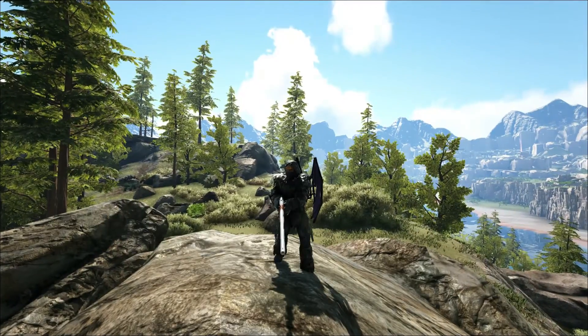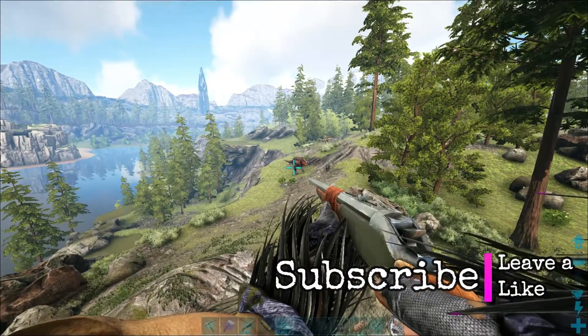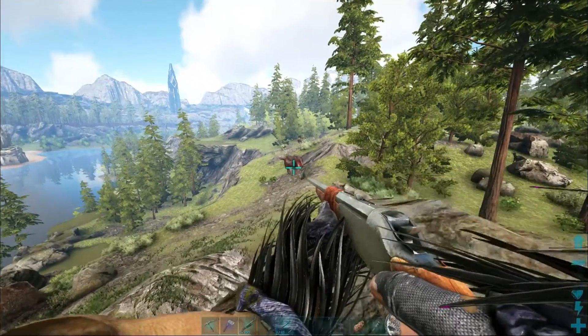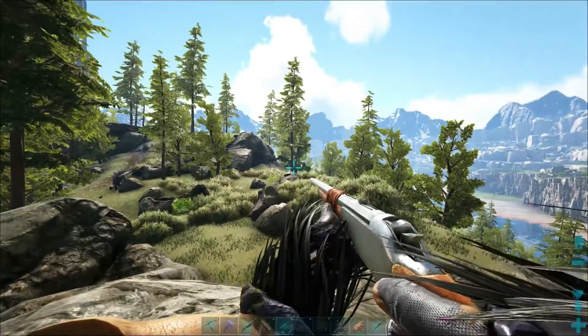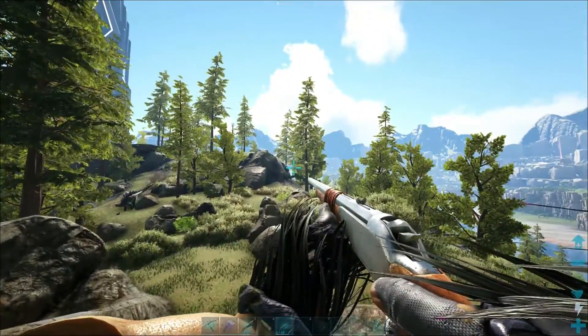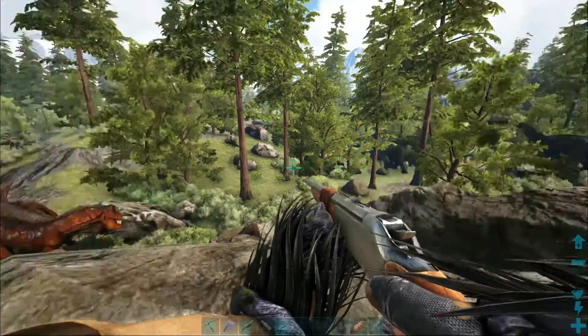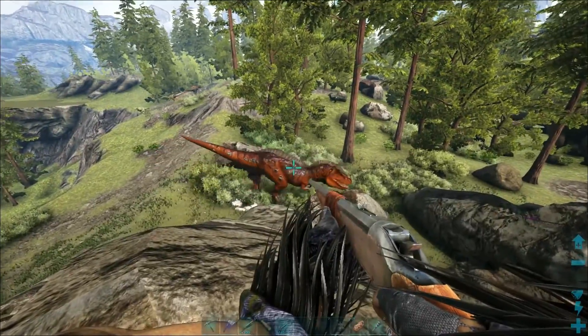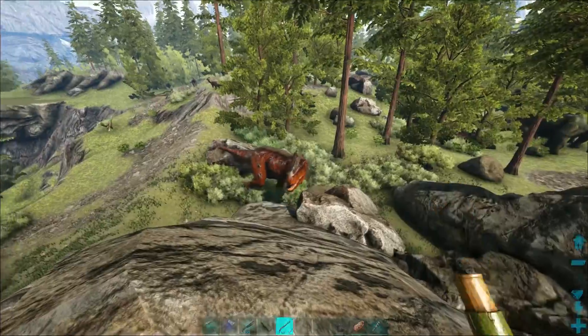Welcome back to some ARK Valguero. Today we're going to take a look at getting a T-Rex. We're quite a few videos into this series and I haven't even messed with the Rex yet. I just got done building the little cliff platform base right on the other side of that hill, and there's a couple of Rexes over here. This one's a level 140, so I think we're going to go ahead and try to tag him.